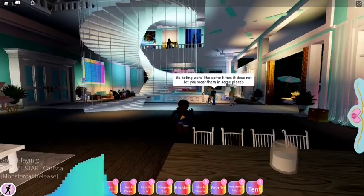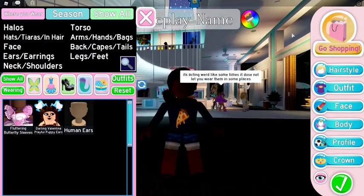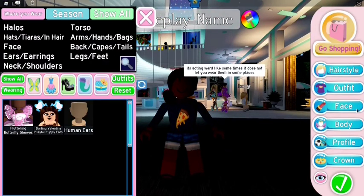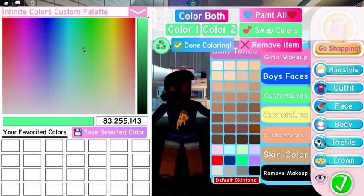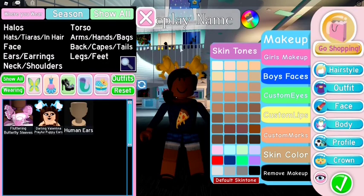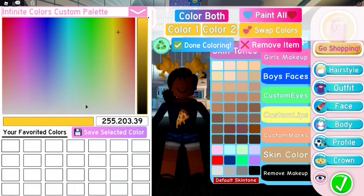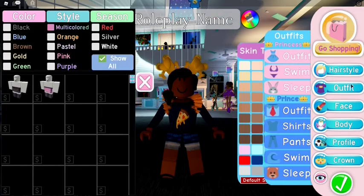Let me show you guys how it looks on my character — so those are the two items we got. Some people have tails; I think they won it from the wheel, that's where you get it. And here's the sleeves — it does not match with my outfit at all.